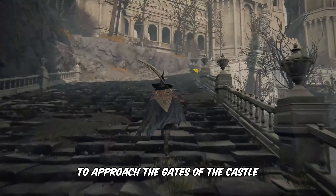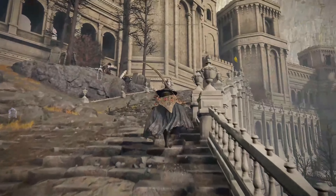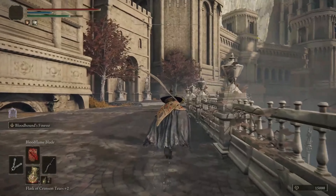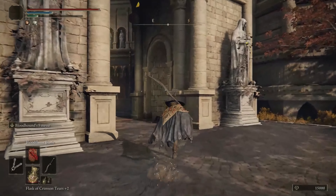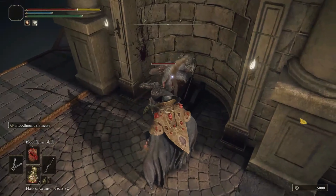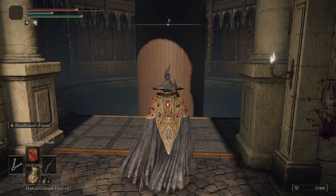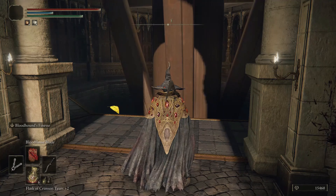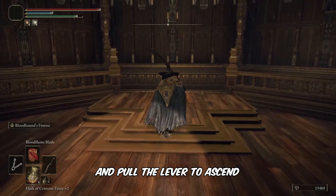Utilize the stairs to approach the gate of the castle. Pull the lever to activate the elevator. Step onto the elevator and pull the lever to ascend.